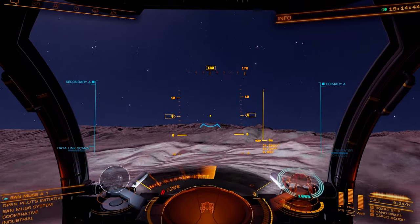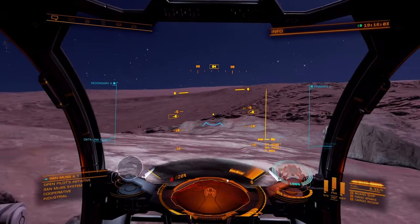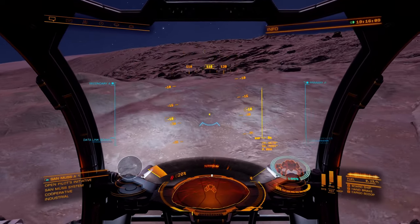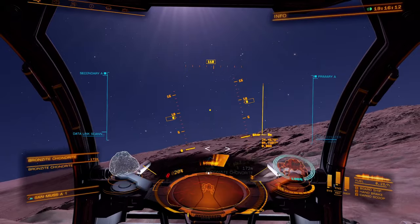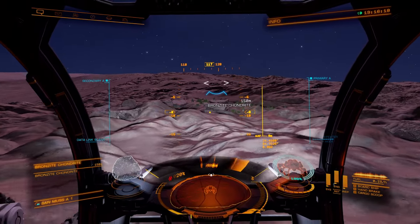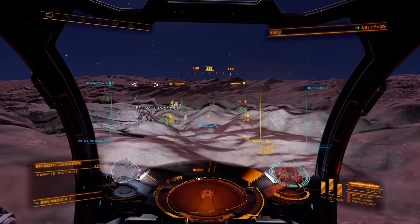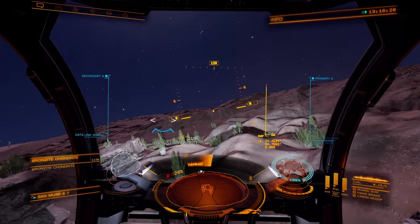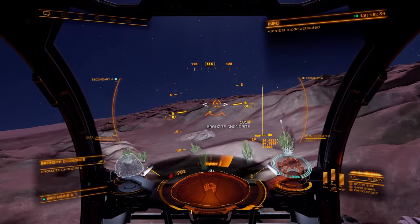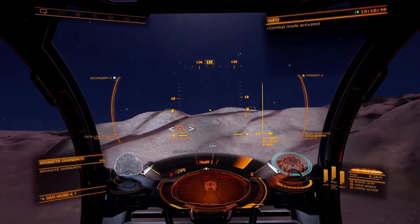Let's follow the trail of these signals. I have T bound to select target straight ahead — hitting T gives me Bronzite Chondrite. It rhymes! This was in before Odyssey — this is one of the ways you get random materials if you feel like dune bugging around on a planet. Let's switch to gun mode. The idea is you find this little thing, you shoot it, it breaks off into multiple pieces, and you collect it.